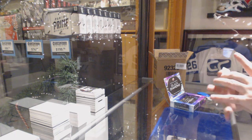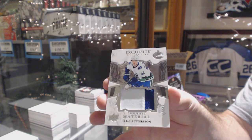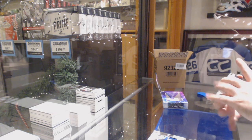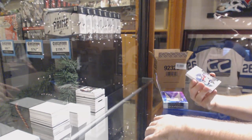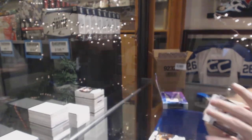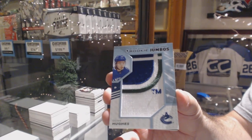For the Vancouver Canucks, number 249 Exquisite Patch, Elias Pettersson. For the Flyers, Boardcheck to 249. For the Blue Jackets, Sparkling Scripts, Cam Atkinson. For the Vancouver Canucks, Quinn Hughes — Vancouver seems to be a very strong team in this, very very strong.